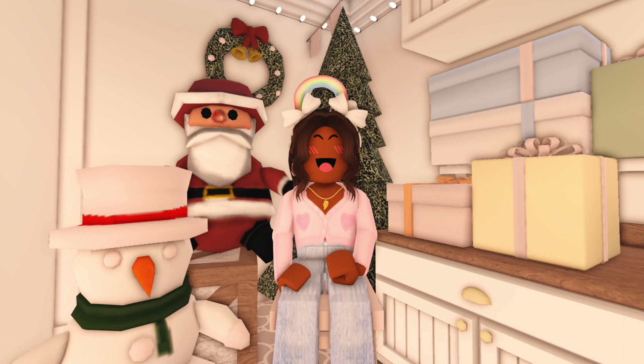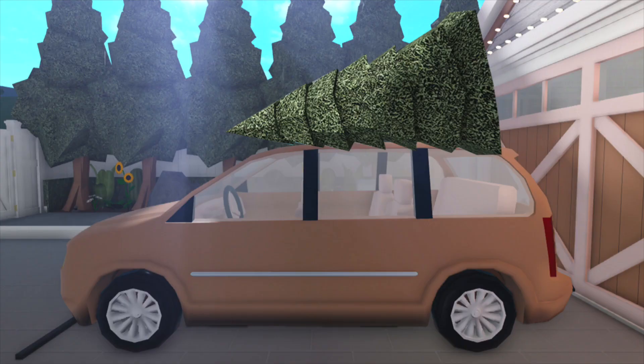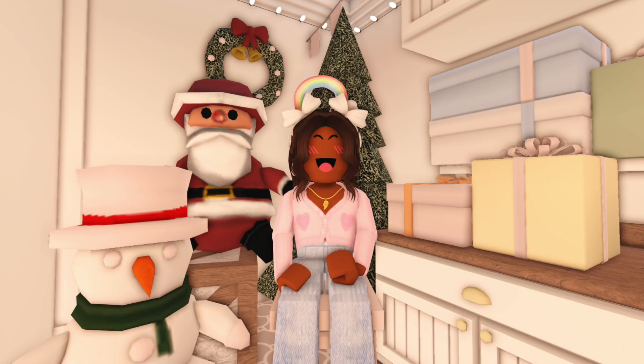The ability to wrap and unwrap presents — as you can see I have some presents right next to me and they're just there for decoration. We can't wrap them, we can't put anything inside the boxes, we can't open them. Along with that, being able to carry the present boxes. The ability to put Christmas trees on top of cars would add so much more to my family roleplay series. Last year we did have the tree lot where you could pick out a Christmas tree and it went straight to your inventory, then you'd place it down in build mode.